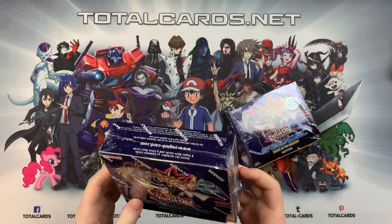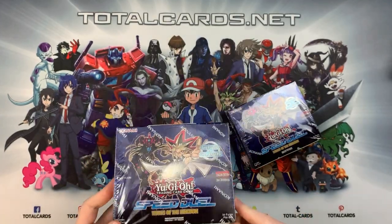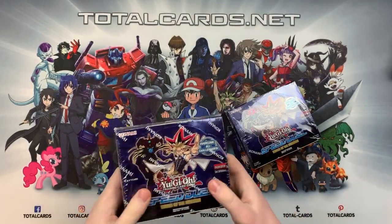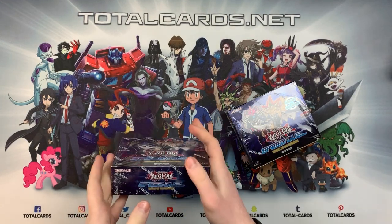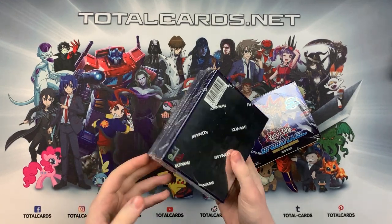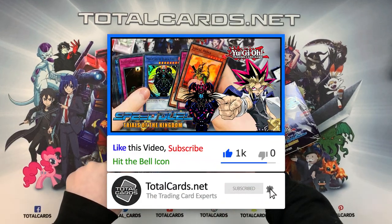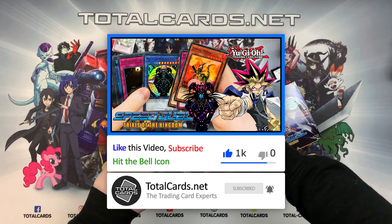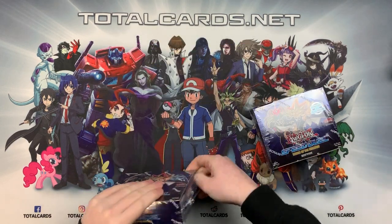It's got Yugi on the front — these booster boxes have a proper appeal to people who are nostalgic for the original Yu-Gi-Oh series. Hopefully we'll get some good pulls. It's got the Legendary Fisherman 2 in it, and the Chaos theme is pretty cool. I'm quite interested in seeing what we get.